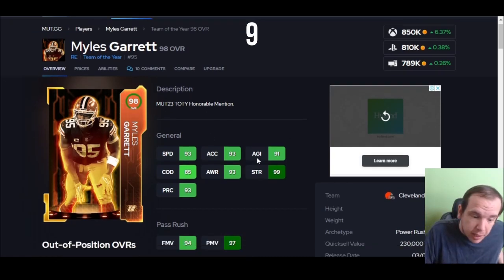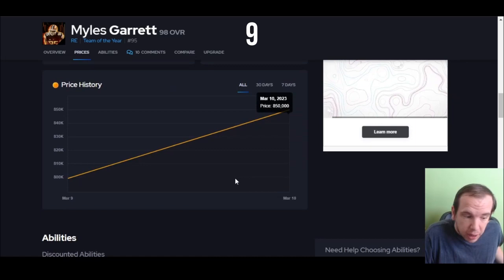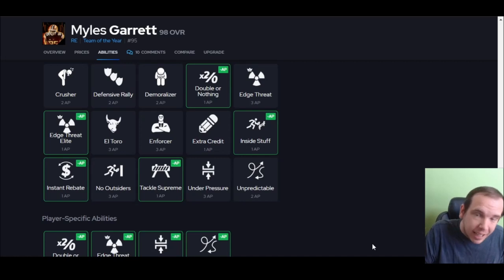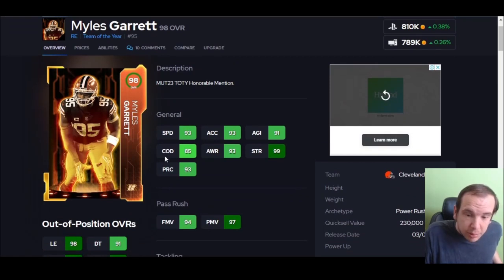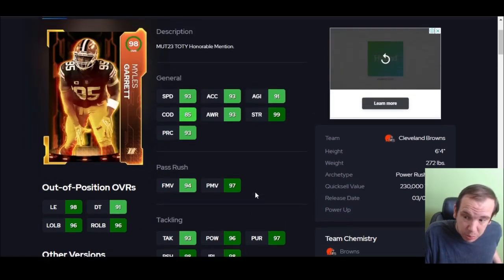Number nine is Myles Garrett. His speed's not bad at all, he hits the thresholds, and he can play left end which is nice if you don't need a right end. He gets Well That's Really for one and Double or Nothing for one, so his abilities are already better than the new Cam, new Boza, and Brian Burns. If you remember his Most Feared card it was insane — 99 strength and 98 block shed. Really good and well-rounded. Number nine is Myles Garrett.